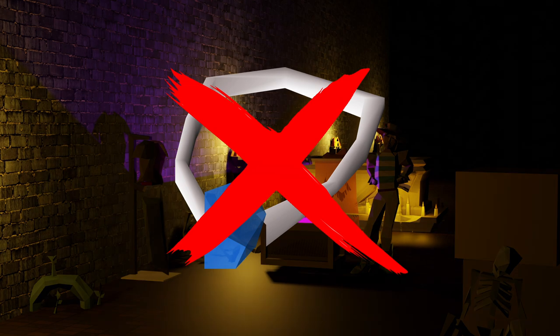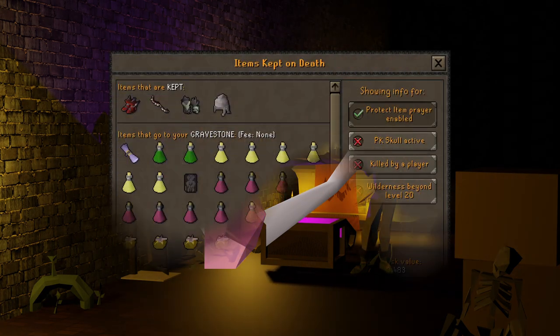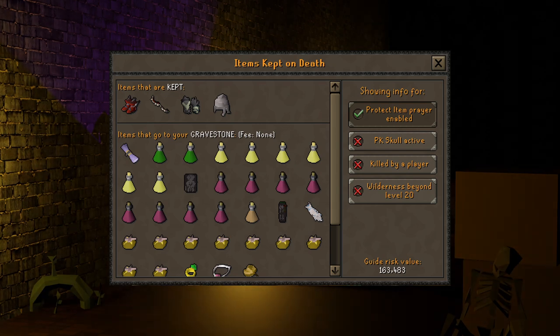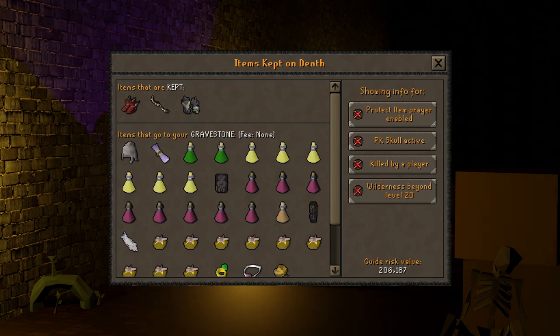Since we are killing Calvarion with melee only, you do not need to bring your imbued Salve Amulet. Don't be stupid like me, since I lost my imbued amulet when I got killed without Protect Item. Only bring your Salve Amulet E. Your risk with the full inventory of food is around 160k if you have Protect Item enabled. If you don't have Protect Item enabled it will increase to around 205k, which means your total risk including the Looting Bag will be around 250k.